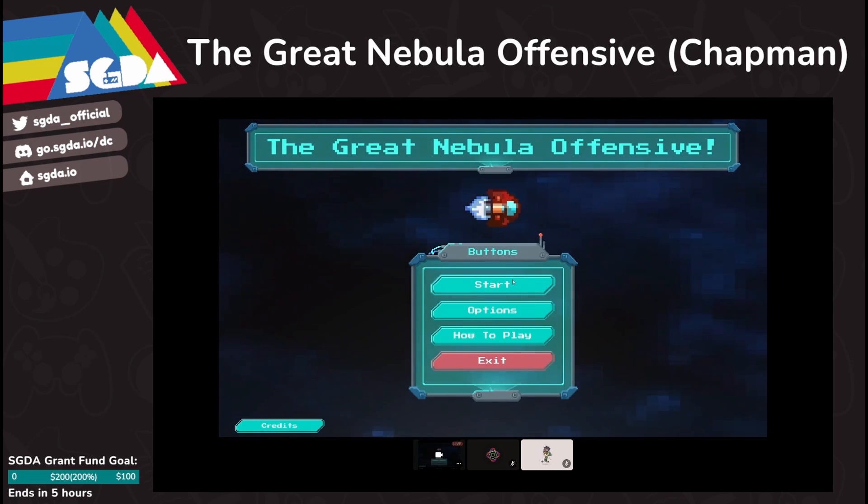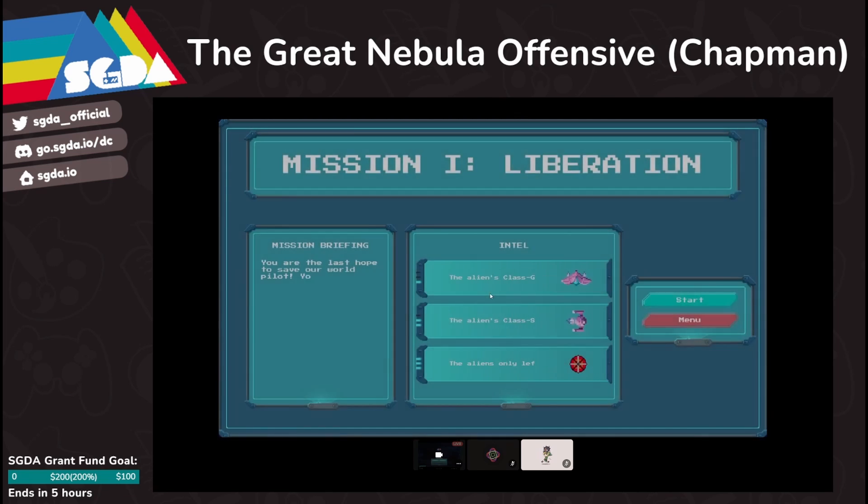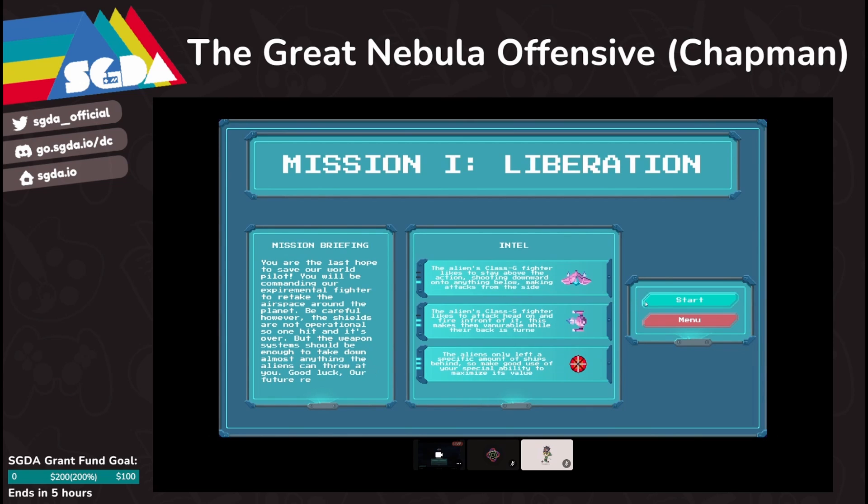I'm just going to talk through the gameplay that's happening on screen, and then once the game plays over I'll get more into the specific questions I was provided to answer. Before each level there's a little pre-level screen that gives you a bit of story about what's going on and some intel about what to expect, because this game is super hard. That intel will provide small strategies to help you overcome the obstacles in the game.